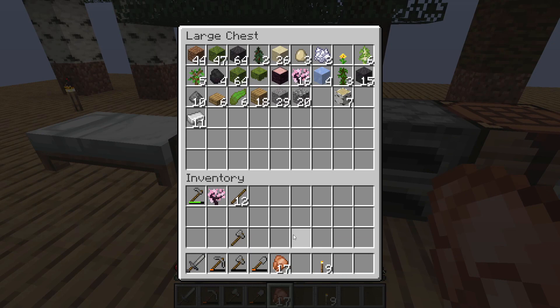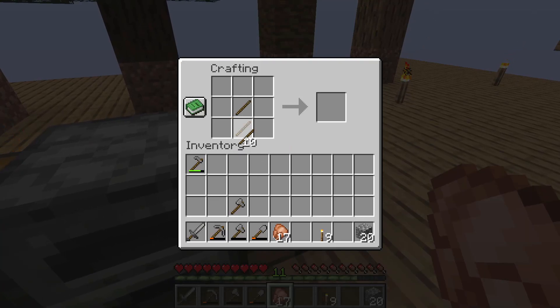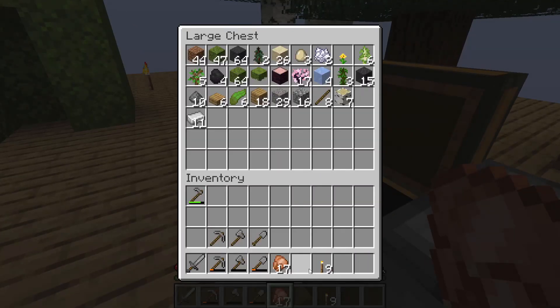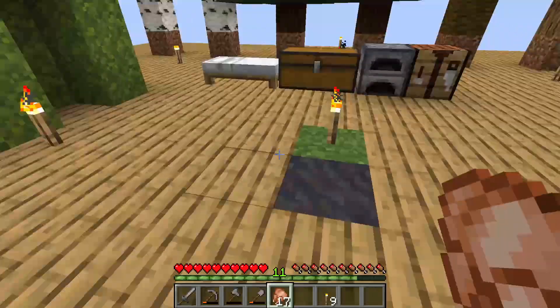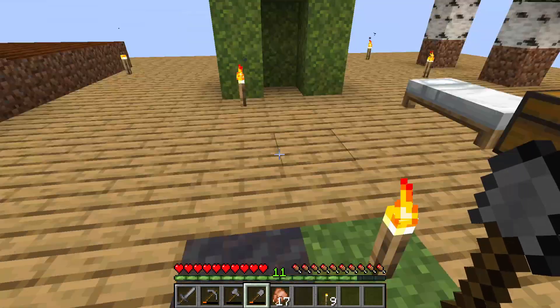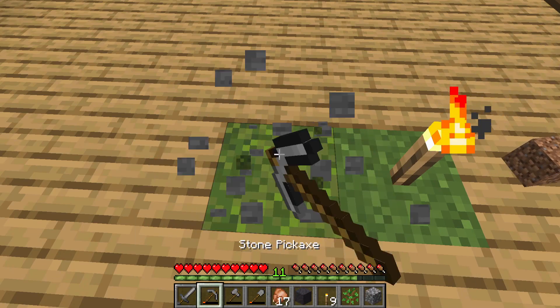I should probably make some new tools — I have an axe, I should probably make a new pick and a shovel. So I think we'll do another run through until we get another villager and then I think we'll be good. See if maybe we can get some type of wood. I will speed through this.